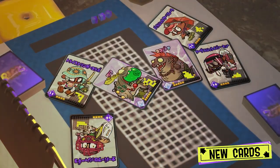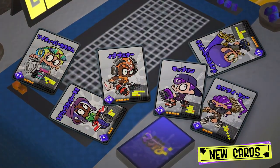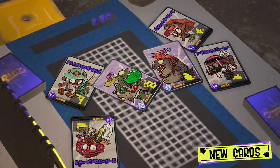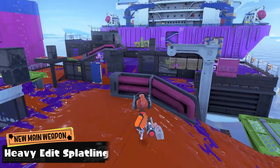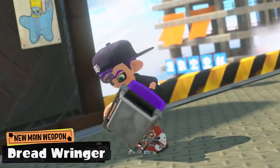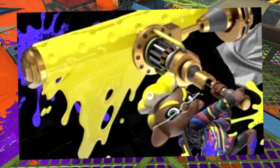Also, look at the cute little Koazuna and Haribaru cards — I'm going to use all my card bits and buy those immediately. It also gives us a look into what weapons we should be getting for the season: the Custom GooTuber, the Sloshing Machine Neo, that new splatling, the Heavy Edit — which is going to be a pain — the Dread Ringer, the new bucket, the Octobrush Nouveau, and the Gold Dynamo Roller, finally out of the grave.